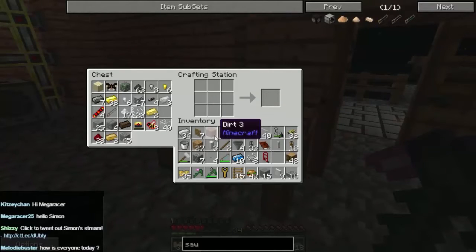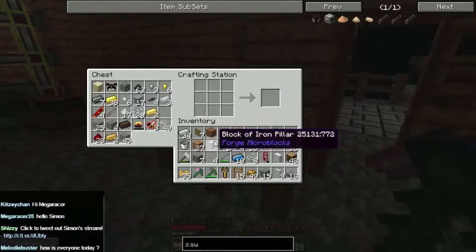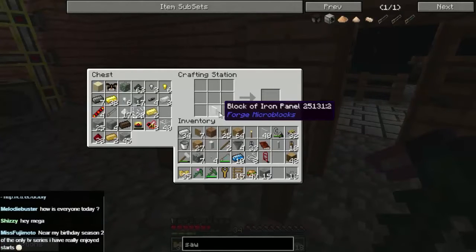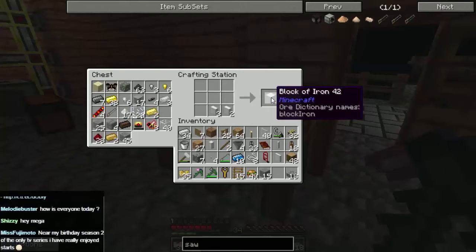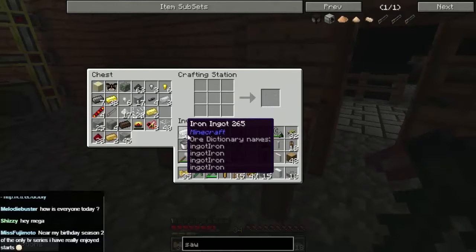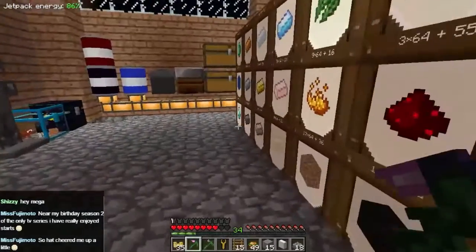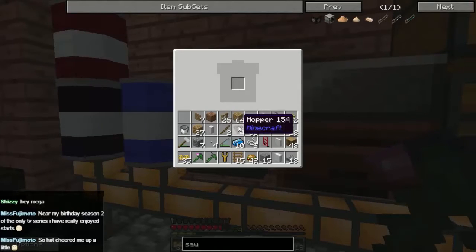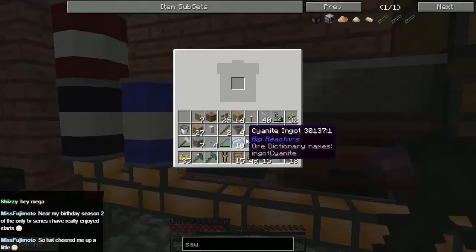Let's rebuild as much of this back into iron as possible. We got two blocks back out of that. Turn that back into ore because that's easier to stack, we'll get rid of the rest for now.